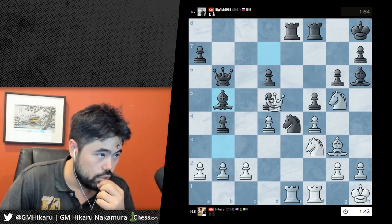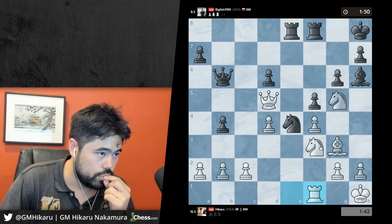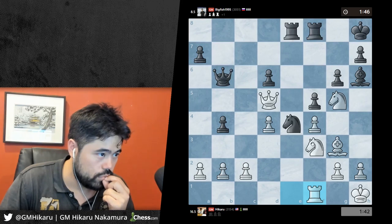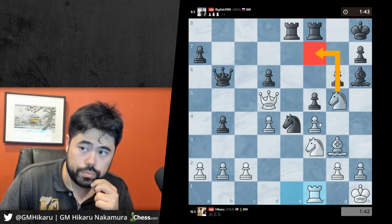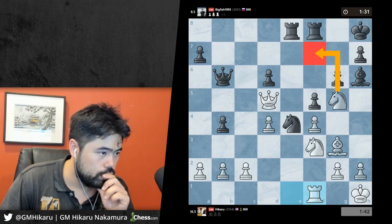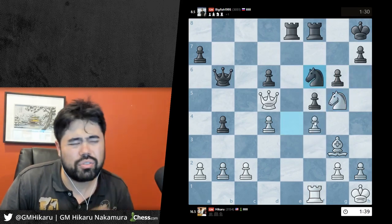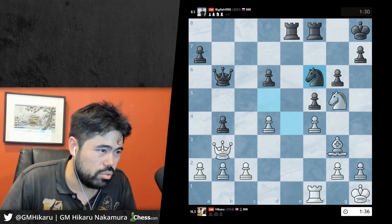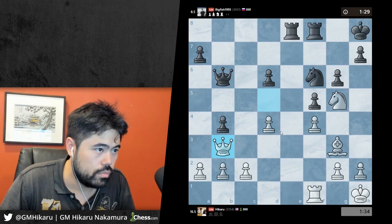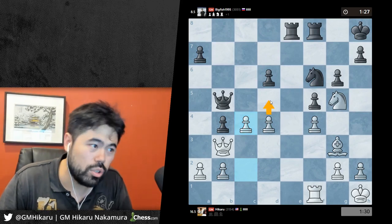I'm just missing everything - too many games against Big Fish and now I blunder bishop b5 as well. I'm not focused. I guess I'll take - takes, takes. I take with the knight but he's got a4, gross. Let's go queen b3 - oh, I blundered queen d4 also.